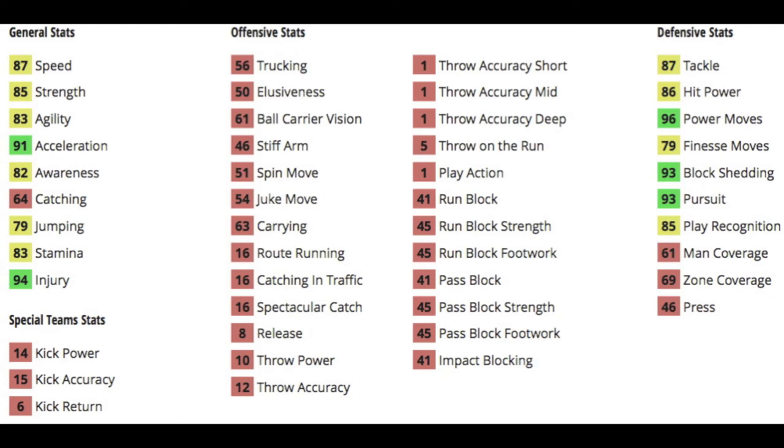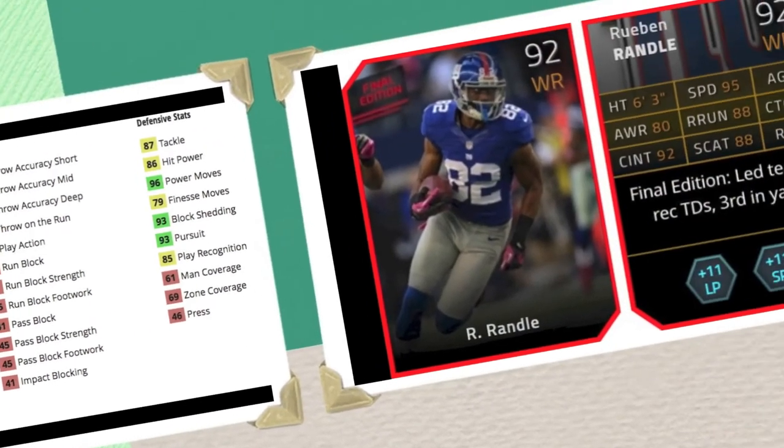Looking at his depth chart stats, he's got a decent speed at 85 with pretty good acceleration at 91. Not too bad catching — he can still get some interceptions with 64 and a 79 jumping to swat some balls. Actually, 64 catching is awful. 96 power move, 93 block shedding, 93 pursuit, 85 play rec, 86 hit power, and 87 tackle. A pretty balanced, decent card.